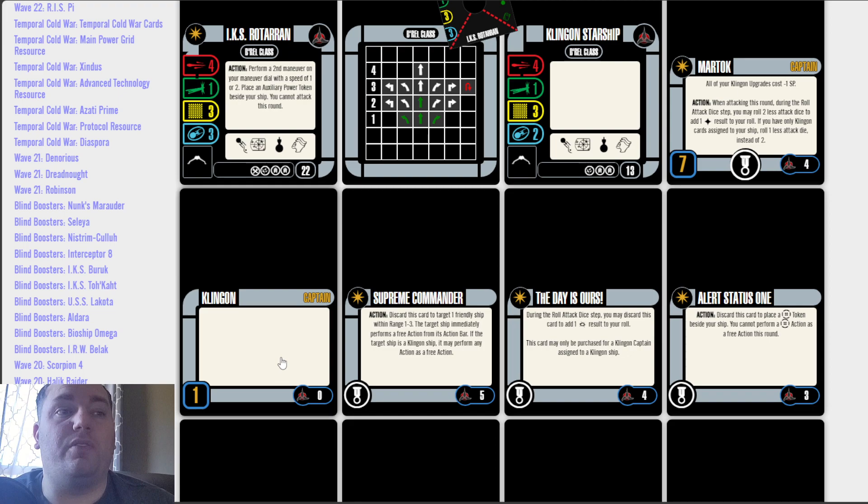The next elite talent is 'The Day Is Ours,' cost of 4. During the roll attack dice step, you may discard this card to add 1 crit result to your roll. This card may only be purchased for a Klingon captain assigned to a Klingon ship. We're talking about a discard that does one thing at a cost of 4 — I would bring this down to a cost of 3. There are other Klingon cards that do this a little bit better, like Garen or Drax, which lets you convert a battle station result into a crit and converts all others into hits. I'm saying 3 for a discard to get that crit would be okay.